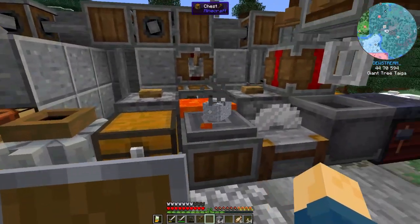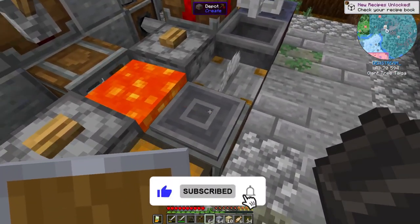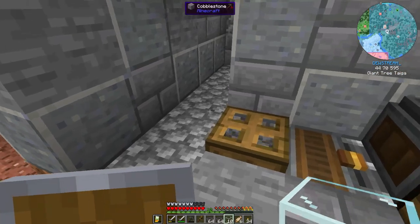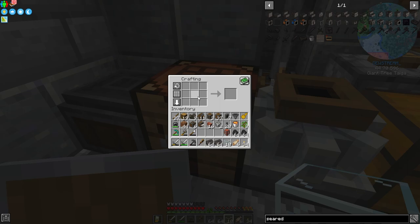There's our first stack of seared bricks — perfect. Let's throw more grout on and do another stack, plus some glass as well. We're going to make a couple of the different smelting array components. One of them is a casting table — really easy, you just make it like you're making a pair of pants. Then we're going to make some faucets; we only need one but the recipe makes two, so we'll grab those.